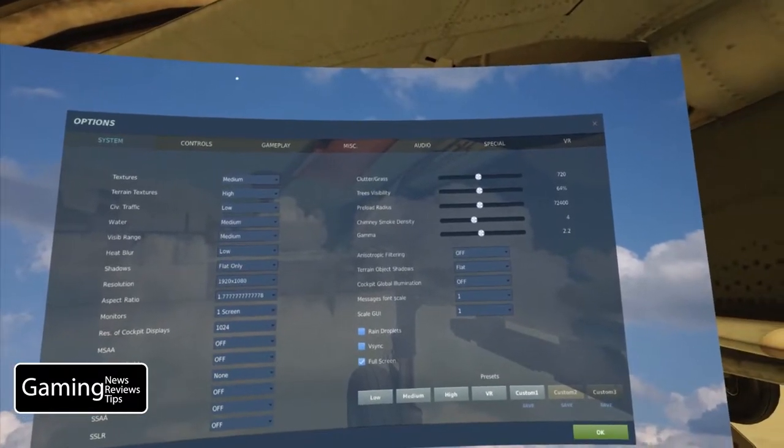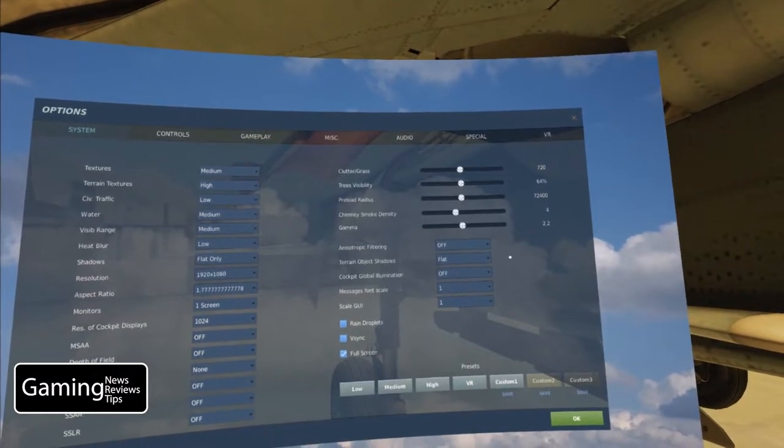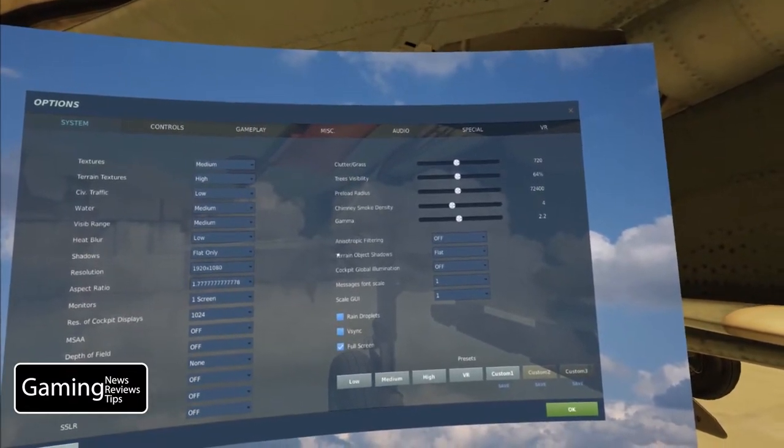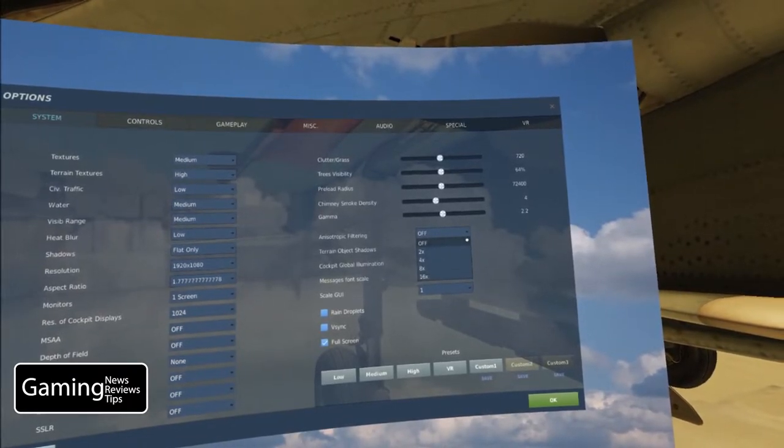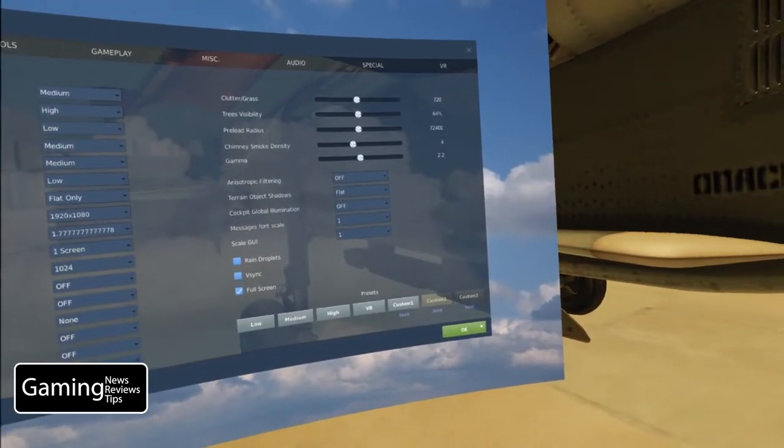Today we're looking at anisotropic filtering — now that is a mouthful. When it comes to anisotropic filtering, we've got off, two times, four times, eight times, and 16 times to choose from.